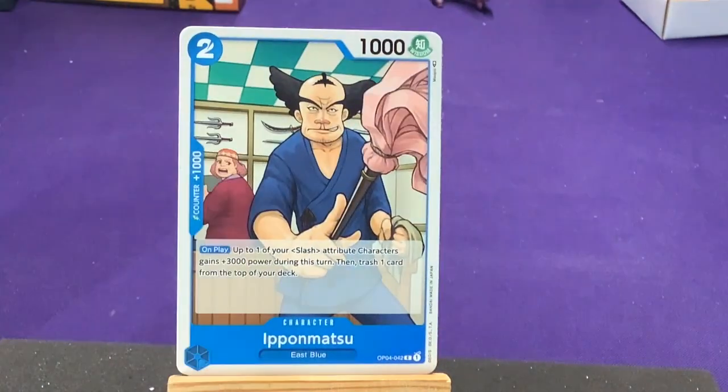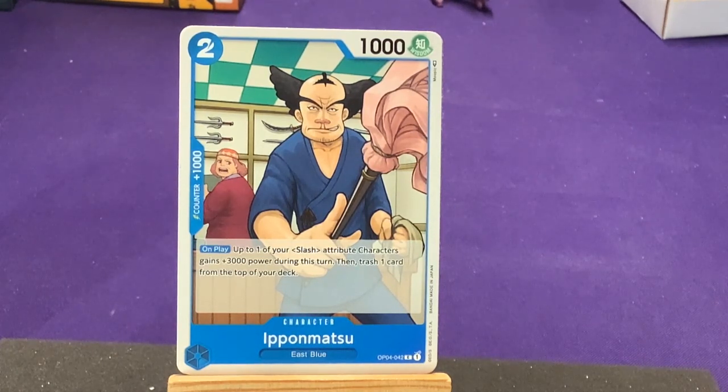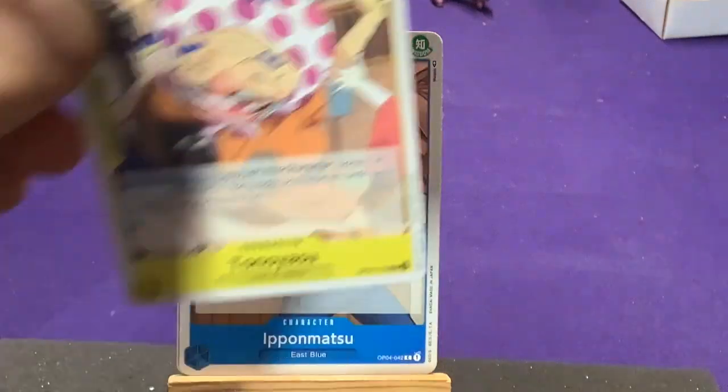In blue we have Ipomatsu from East Blue. I was just literally hoping they'd have someone that uses those keywords. His ability on play: up to one of your slash attribute characters gains 3,000 power during this turn, then trash one card from the top of your deck. This is the guy that sold Zoro his swords — like the cursed one where Zoro flips it up and whips it around his arm. That's definitely cool.